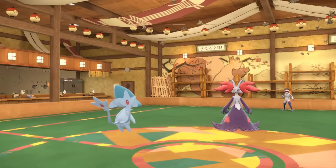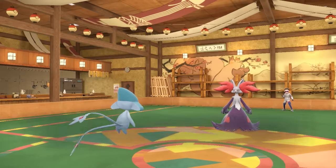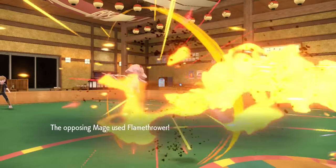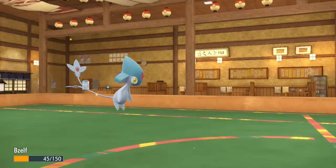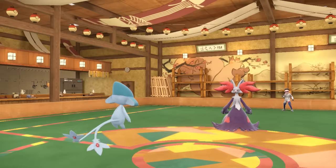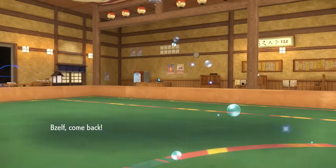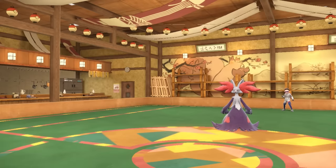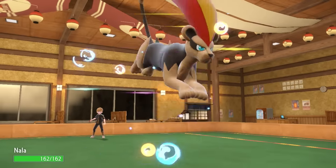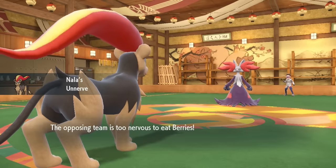Delphox is kind of a problem — Azelf cannot really touch it, and a Flamethrower is an easy two-hit KO. But I want to prioritize getting up Stealth Rock, since it's going to break potential Sashes and be good for switches. I don't have much that wants to come in on Delphox, but the best option is Pyroar — I can come in knowing they're probably just going to Flamethrower and take a resisted attack.